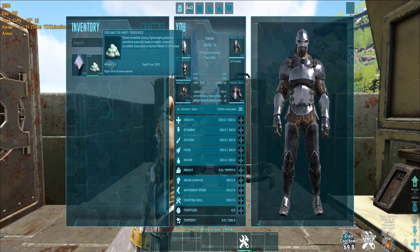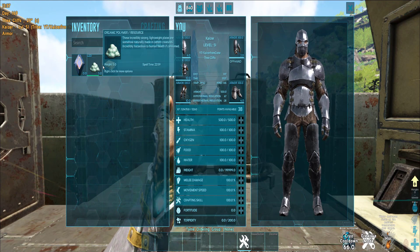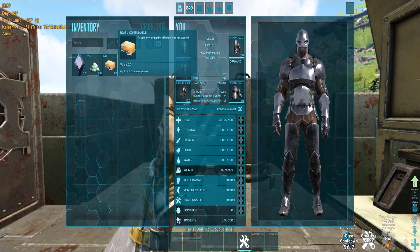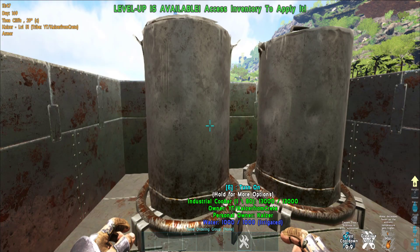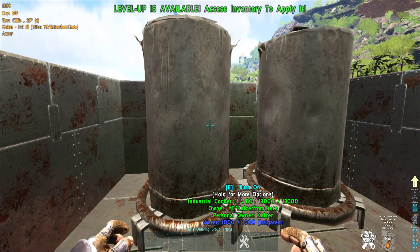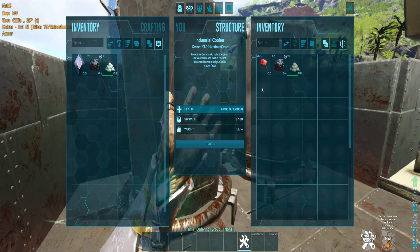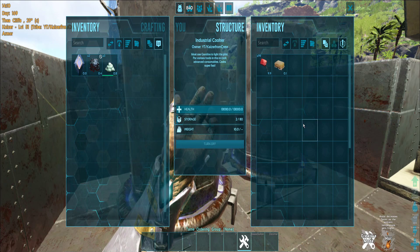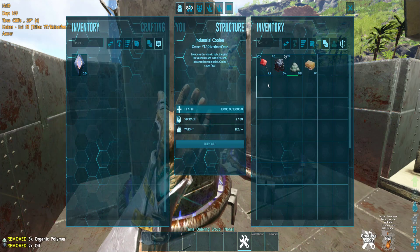We turn them into soaps. Yes, a soap will save your organic poly. You need a cooker — you should use the industrial cooker because you're gonna need a lot of water; with the cooking pot it will be too much work to carry all the water bottles. To get one soap you need three organic poly and two oil. This is where it costs you — the soap will not spoil.